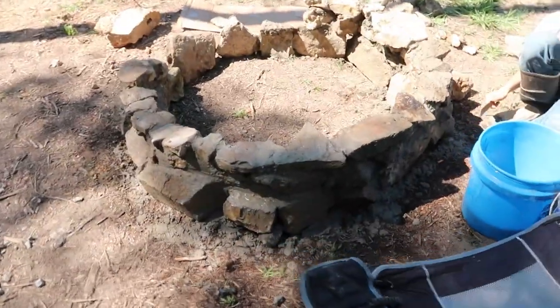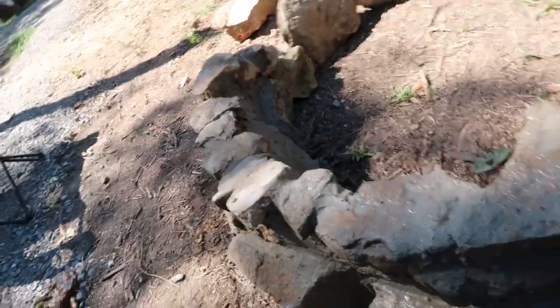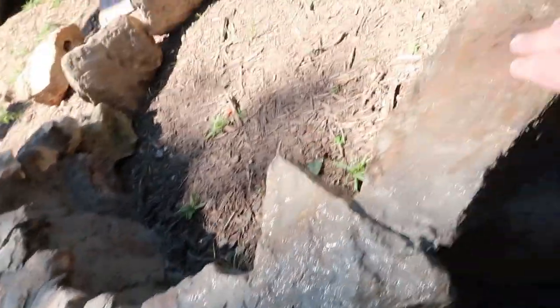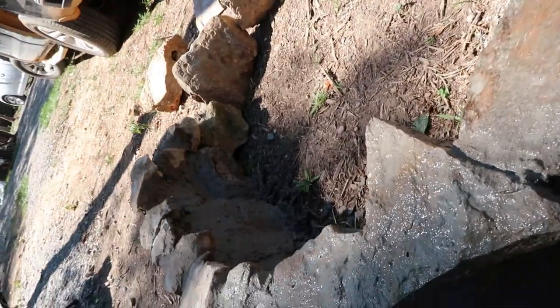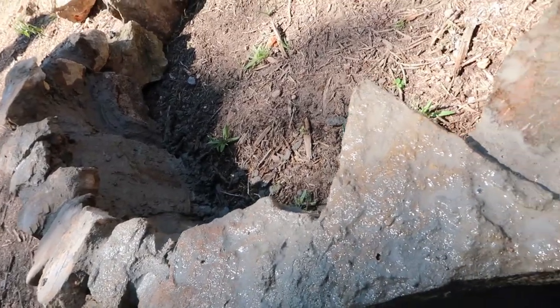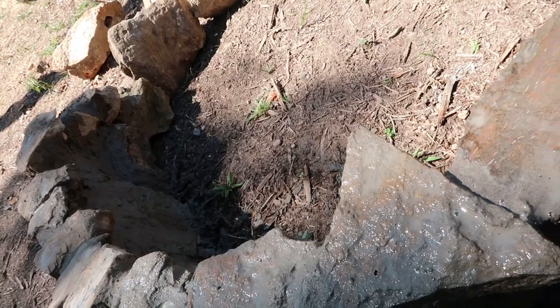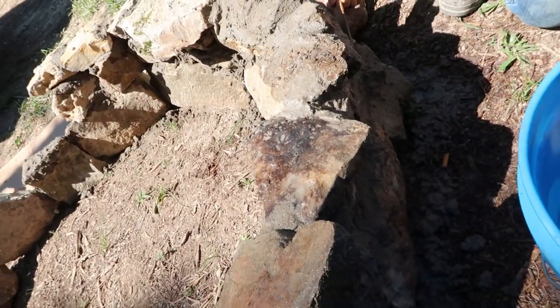All right guys, so this is what we're doing right now — give you an idea. We've got the top stack on the fire pit, all the flat rocks that we can find. Now what we do is, once you get it mortared and let it sit for a few minutes, throw some water on it and it'll wash all the overflow of the mortar mix off.